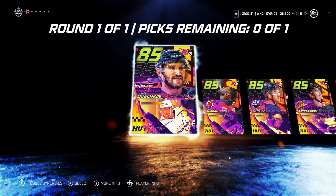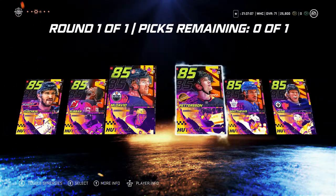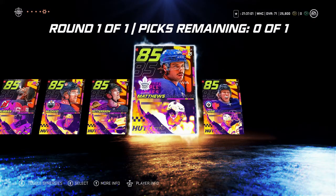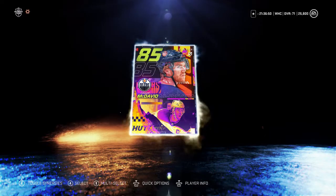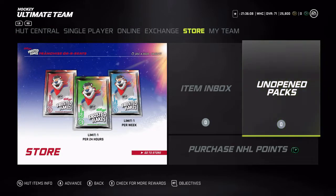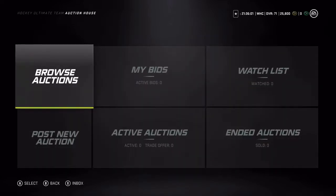Even as a Caps fan, Ovechkin's base card is 86 so I won't pick him — I can just get the better card. Subban might be an 84 so it would be an upgrade. McDavid's base is 87 so it's a small jump, but he's probably the most expensive of all of them in terms of his base card value. I think I'm just going to go with McDavid.